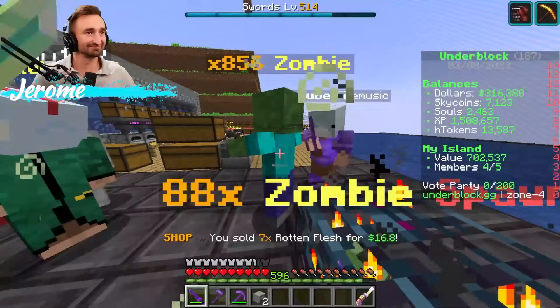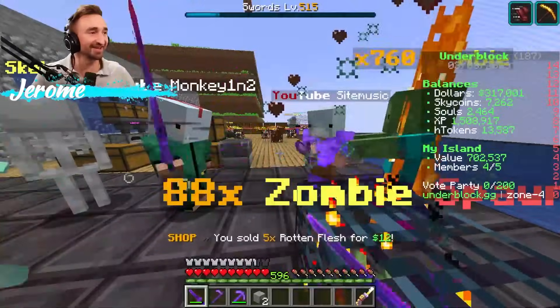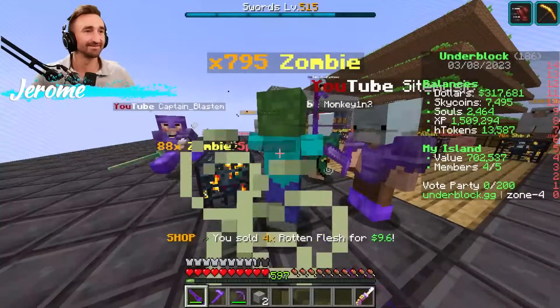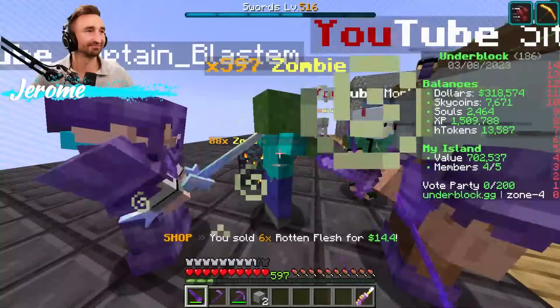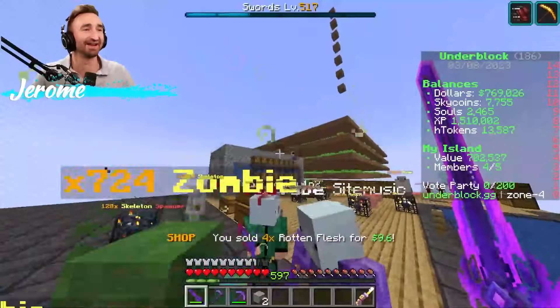We got eight mil in the Highland Bank. We're going to be dropping another key at spawn in about six minutes. The zombies are annoying to kill because occasionally they'll get moved. I think one of us clicked too fast and hit it.